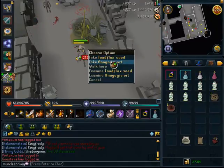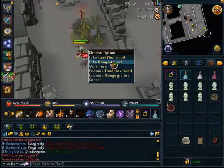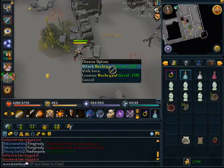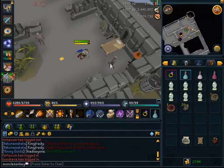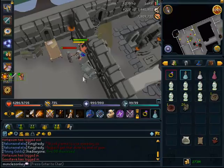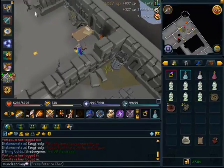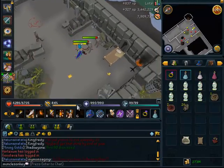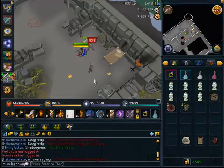A lot of herb seeds are worth a lot at the moment. For example, Avantoe Seeds are over 5k, and if you get a Dwarf Weed or Lantadyme Seed those can be worth a lot. Even a Torstol Seed — while not as valuable as Dwarf Weed Seeds — is still worth about 40k on the GE. As you can see, these things are extremely fast to kill. The basic method is just using your basics and then use Berserk once you have it, and you'll kill the Necrials in 2 or 3 hits, which is always handy.